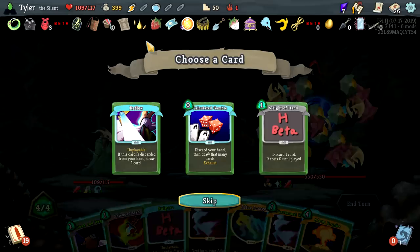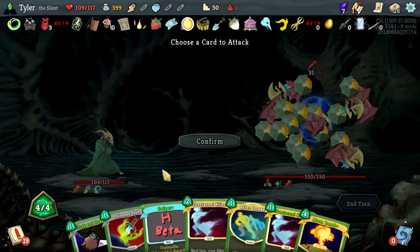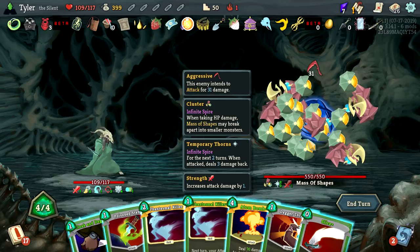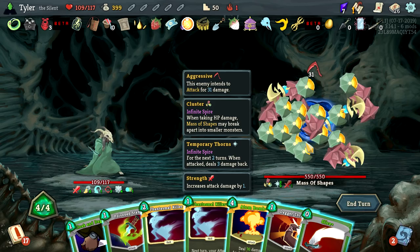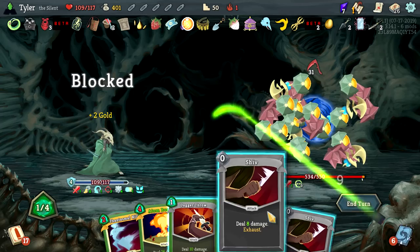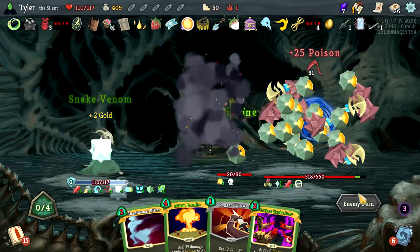I will discard this to get that going, and then I will just do this. What is your deal? When taking HP damage, massive shapes may break apart into smaller monsters. For the next two turns when attacked, deal three damage back — okay sure. He's hitting for 31 man. Next turn do double damage — it's gonna hurt like hell, but that's the price we are going to pay for the time being.